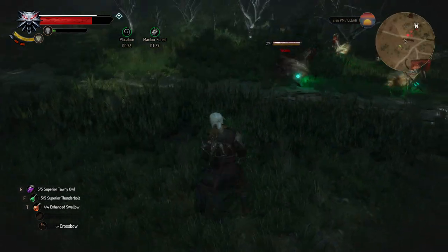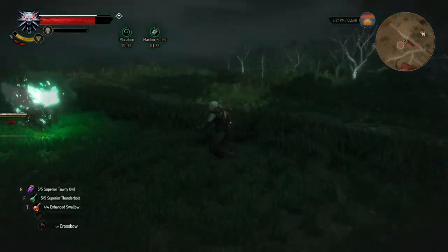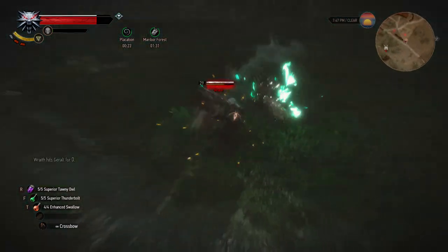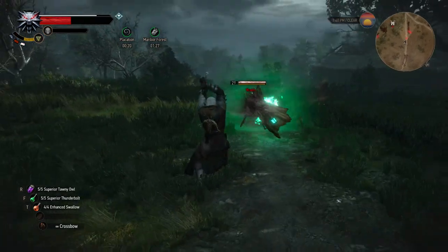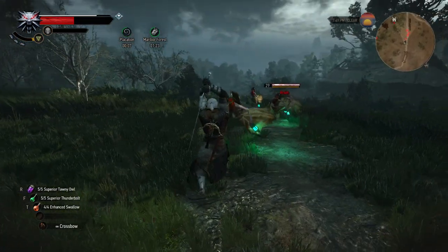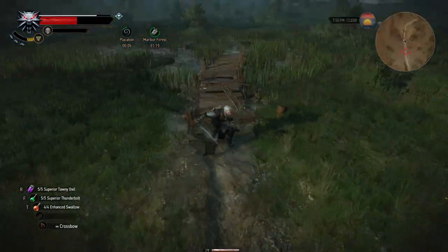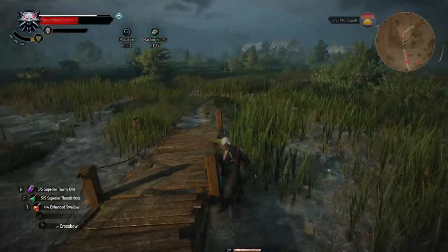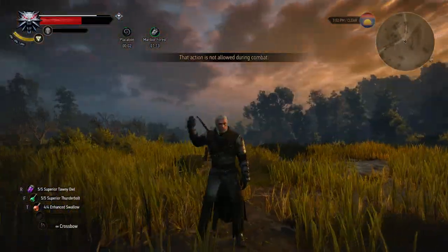Remember, if you use up your adrenaline points — for example by using Rend as an attack — the Plassation effect will be shortened by the number of adrenaline points you use. Overall I do not find this enchantment great, because you need 3 adrenaline points to start it and it uses up your adrenaline points, which are otherwise very useful.